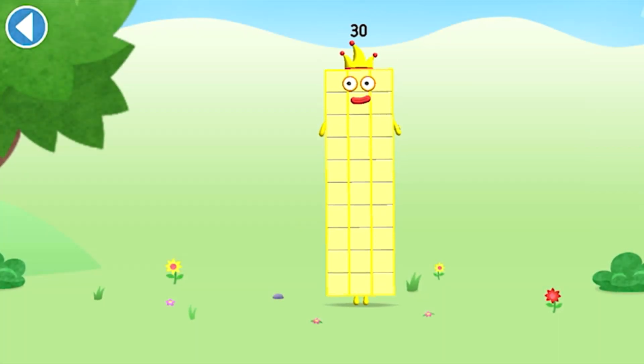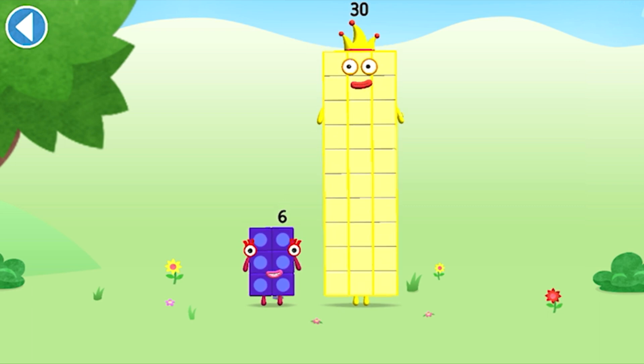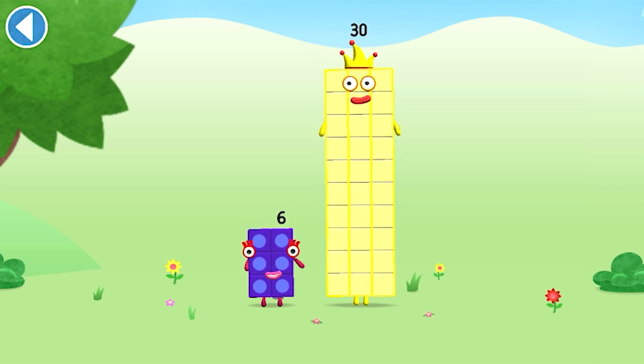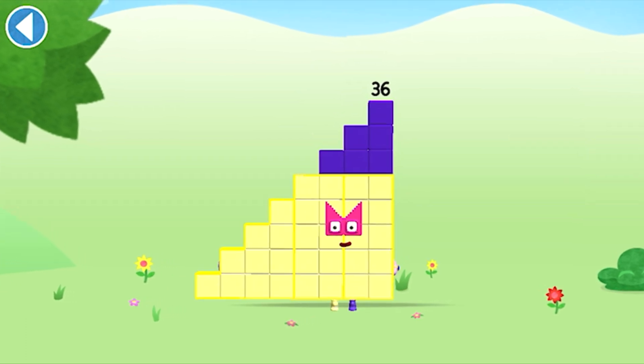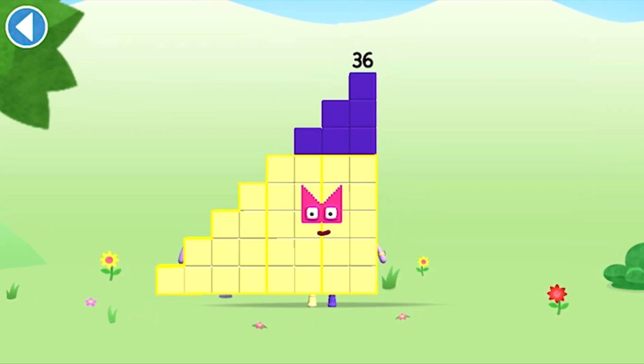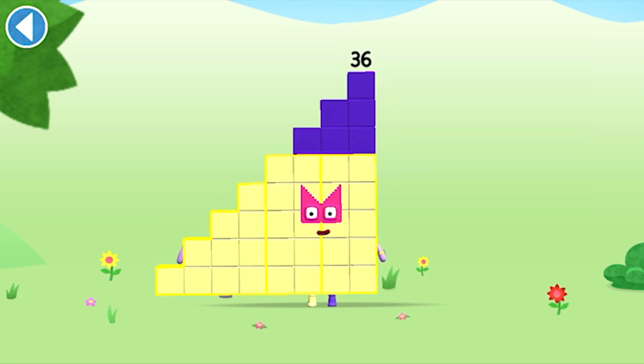You're about to meet Numberblock 36. Can you add 6 to 30 and make Numberblock 36? Drag Numberblock 6 onto Numberblock 30. Well done! This is Numberblock 36. This number block is made up of 36 blocks.